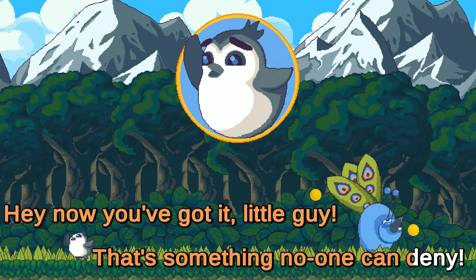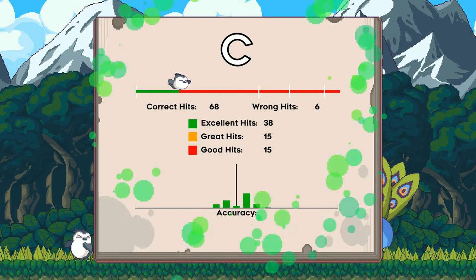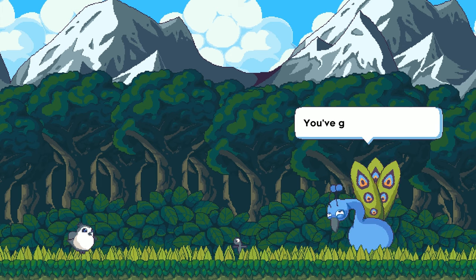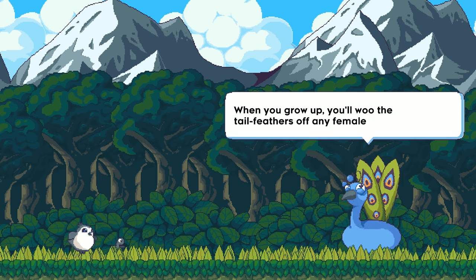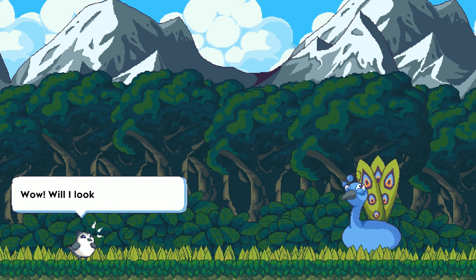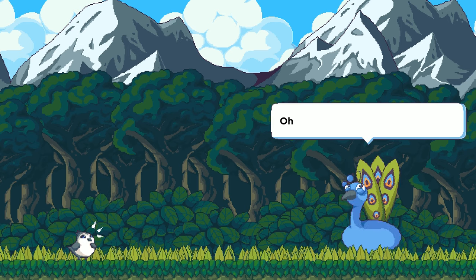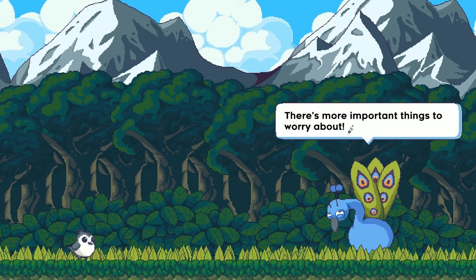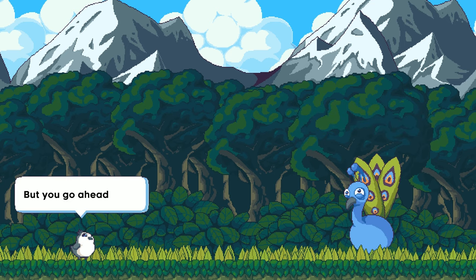Now you've got it little guy - that's something no one can deny. Now that the song is through, you've learned to dance like peacocks do. We got a B - hey we got an A for accuracy I guess. Didn't feel very accurate but okay. 'Now I can dance like you.' 'You've got potential, son.' Aw, that's my boy. 'When you grow up, you'll woo the tail feathers off of any female that comes by.' Will I look like you when I grow up? 'We haven't had the talk yet.' 'There are more important things to worry about. Like breakfast - come on, let's go.'